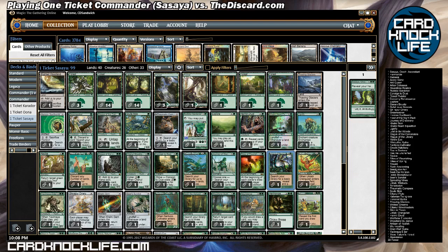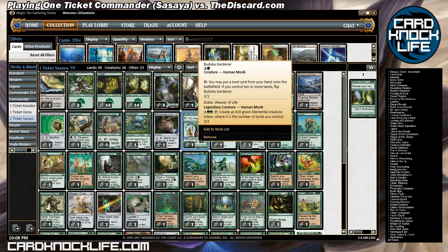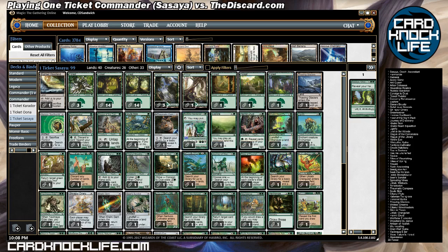I've also got a couple of other spells that search out basics, and Budoka Gardener to put lands in play from my hand and create humongous tokens out of them. Scute Mob is a cheap side payoff. I've got Magus of the Candelabra, which can make this insane mana production even more insane. In these games, I'm going to prioritize going off with Sassia over anything else.